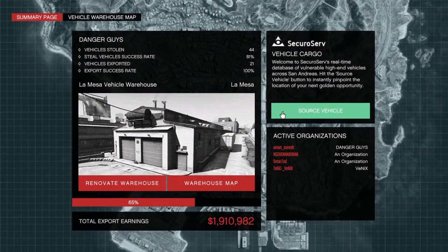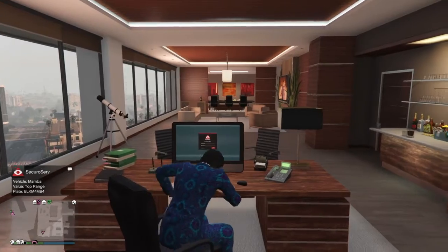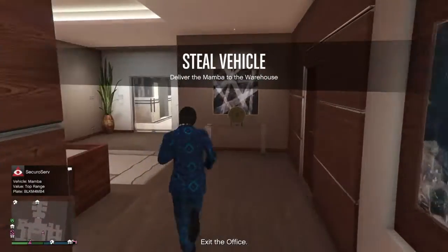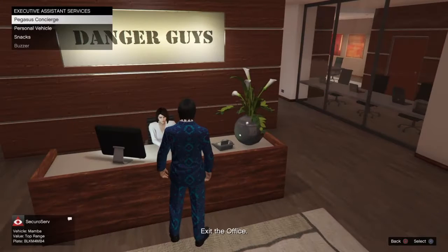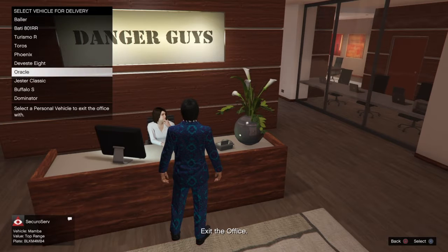So there is a quick tip I want to share with you. This is vehicle cargo — I'm gonna source a vehicle here. I got one, it's a Mamba, it's a top-range vehicle. When you go out to steal such a vehicle, sometimes cops get on to you, sometimes rival organizations get on to you, and sometimes the thieves or security get on to you.